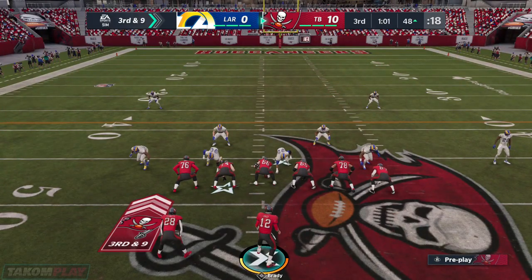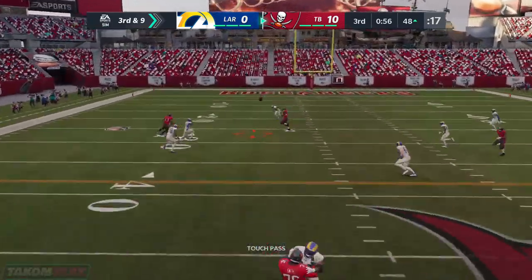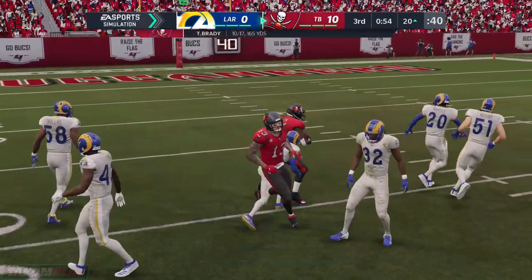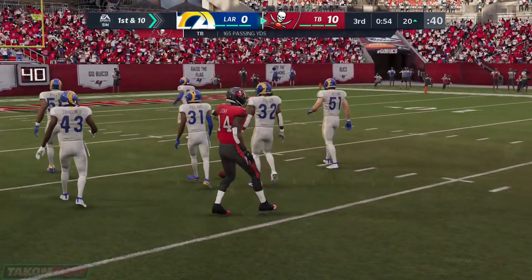Now maybe you bring in an extra defensive back or two because you want to try and defend on third down. They like to play those nickel or sub packages. Open man — he's got it, it's complete, and he is going to have a Bucs first down as they're able to get the third down conversion.